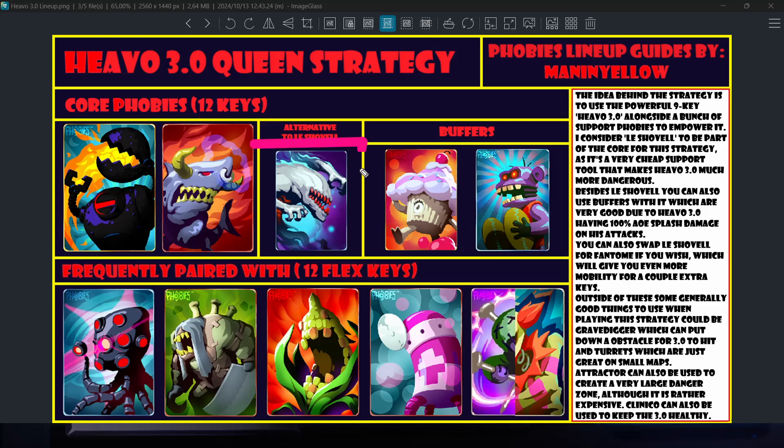We also have Phantom here as an alternative combo piece instead of Le Shovel. The idea with this strategy is just to use Hevo 3.0 as your queen piece, then beside it you usually use some support phobies, maybe a couple of other attackers, usually turrets. After summoning Hevo 3.0 and Le Shovel you have 12 keys left, since you get 24 keys on small maps, so you have to be very picky with which other phobies you bring. You can't bring too many one-key phobies or the rest of your team will lack power.